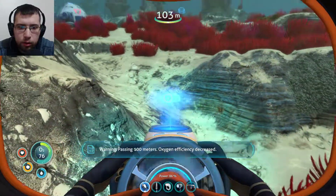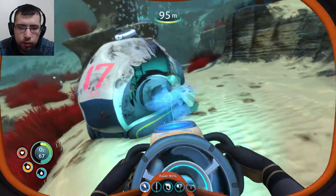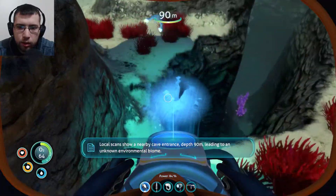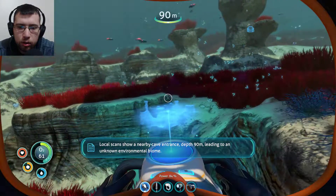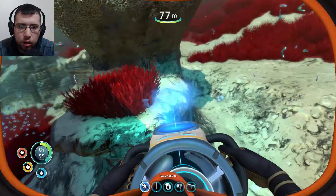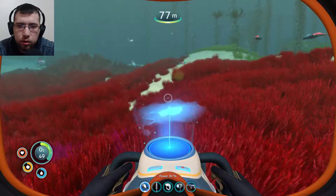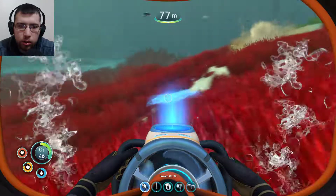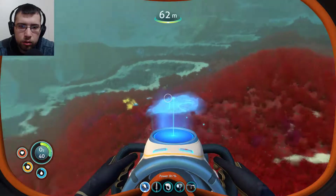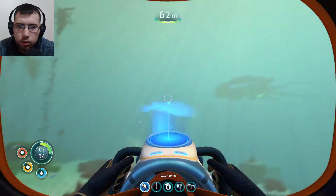Should probably look around here. So when we're 100 meters down, that's when the oxygen matters. All scans show a nearby cave entrance at depth 90 meters, leading to an unknown environmental biome. Interesting. So this is definitely where we need to explore next. What is that noise? That sounds scary. That's not a stalker - this isn't stalker territory.